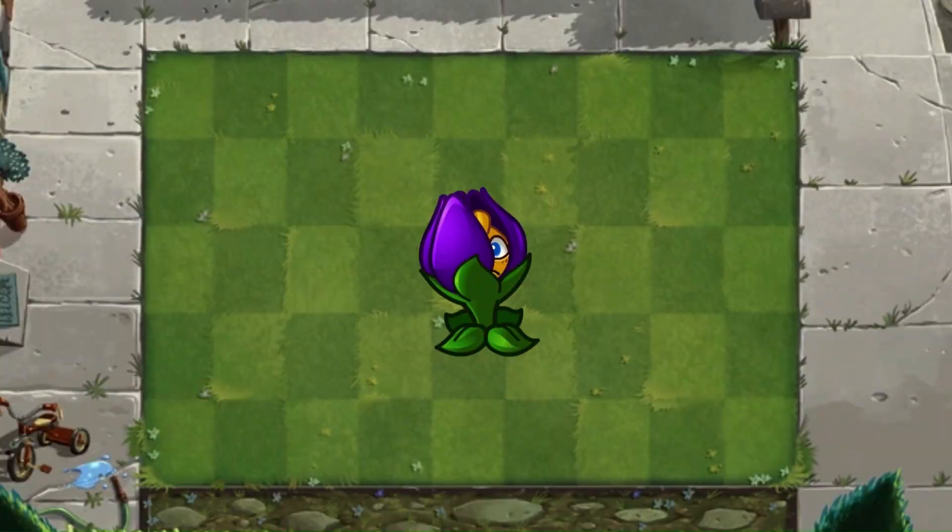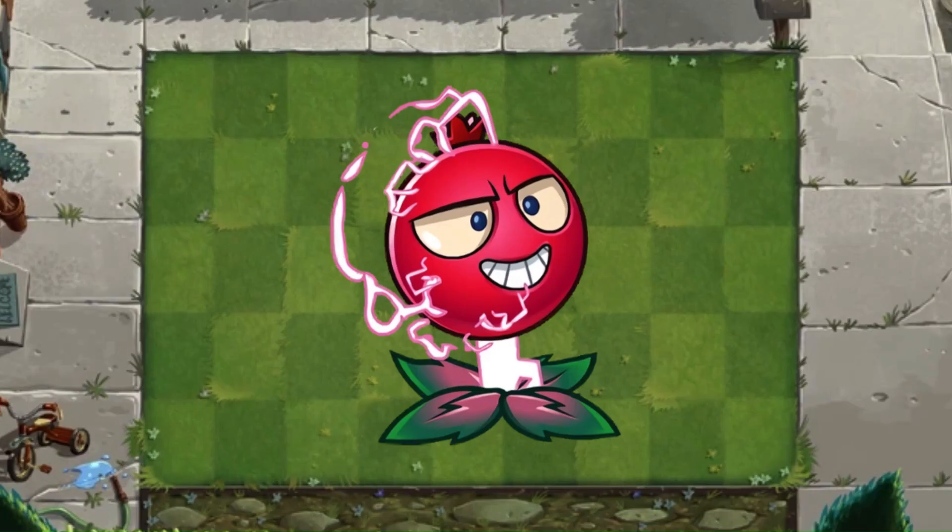In a video game where I play to escape my crippling loneliness and introvertedness, why would I use a plant that embodies all of those things? I do think it's a cool gimmick that she's shy or whatever, but I feel like they could have done better. C tier.